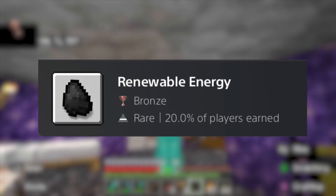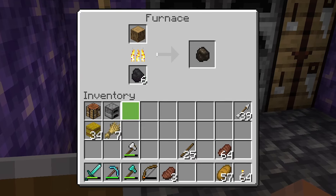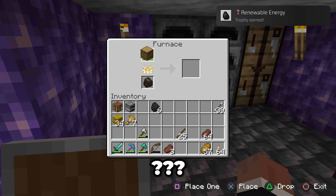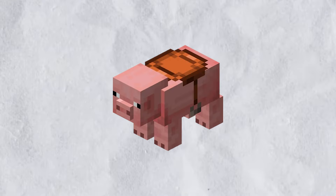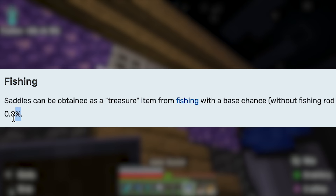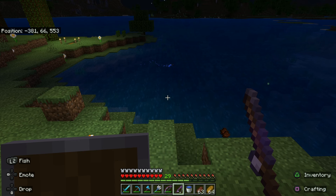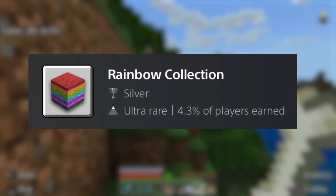I almost forgot to include this next trophy because it's so boring — all I have to do is make charcoal, which can be easily done by smelting a log in a furnace. For the next trophy, I need to ride a pig and get it to take fall damage. The only problem is that to ride a pig you need a saddle, and I was just unlucky with naturally finding it. So I decided to try my luck by fishing, where there's only a 0.8% chance of catching it. But that number skyrockets once I enchant my fishing rod, and not even a minute after fishing I got a saddle. So I got on the pig and steered it up a staircase and got the trophy. There was still one more miscellaneous trophy that was going to haunt me later, but I'll leave that for later.